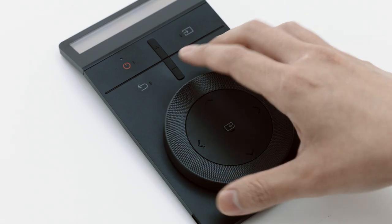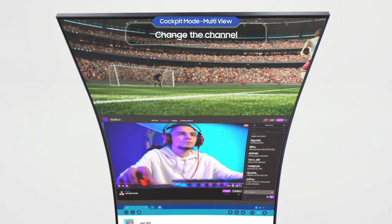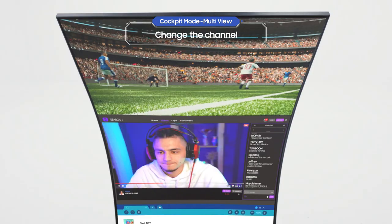Now let's take a closer look at the Multi View. Select the screen with the ARK dial. Press and hold the Enter button. You can change the channel of the selected screen with the ARK dial.